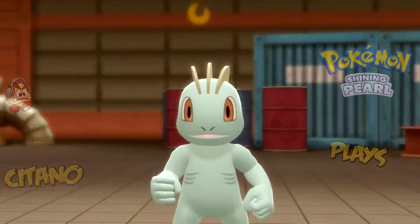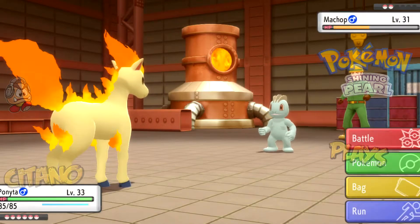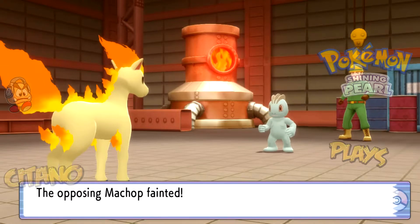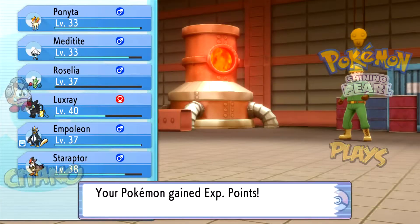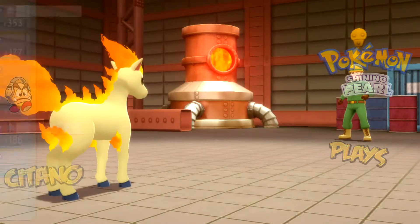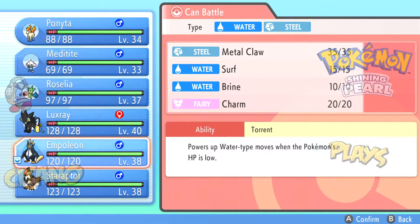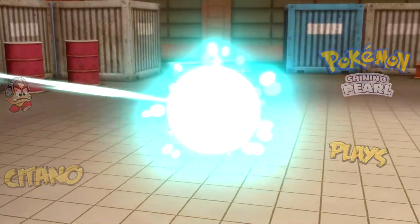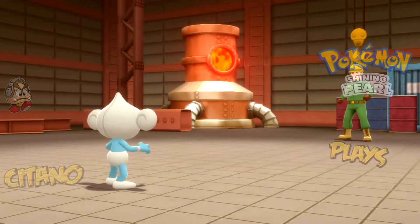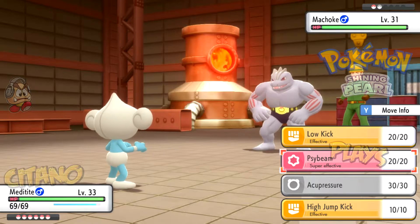My opinion is that Flame Charge is only worth using if you're not already fast enough to outspeed the opponent — you can use it to secure that extra speed before attacking. Machoke is next, so let's switch to Meditite to level him up. Fighting types are good not just for this Steel gym but the seventh gym too, which is also a Fighting-type heaven.